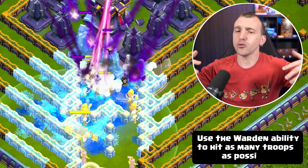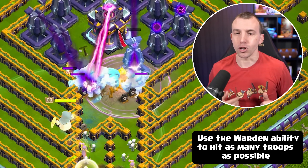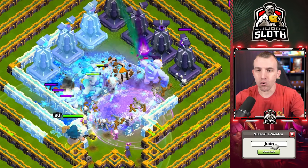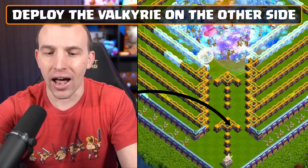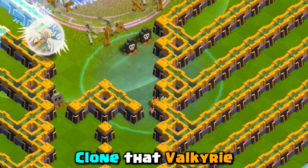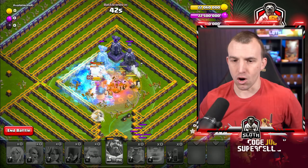Use the Warden ability to try and encompass as many of those regular Valkyries as possible. They will run towards the Town Hall and whirlwind attack the Town Hall and the Monoliths. Once the Town Hall goes down, look at where most of the troops go and place your Valkyrie to the other side — in this case, the right.